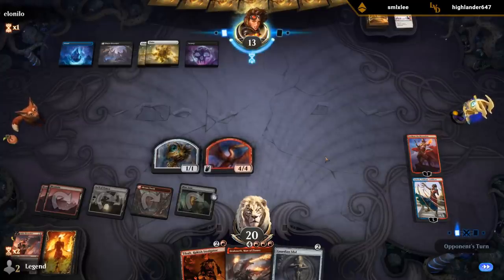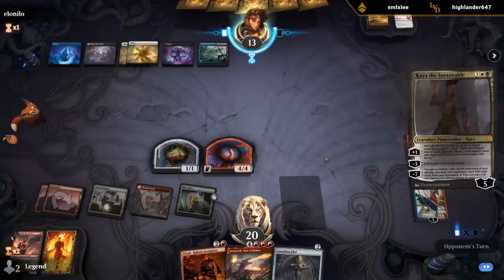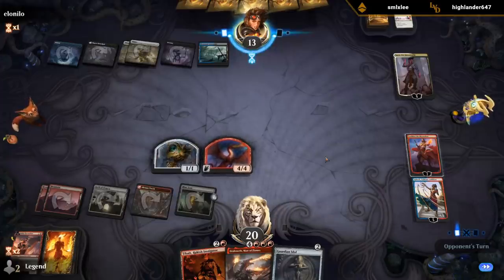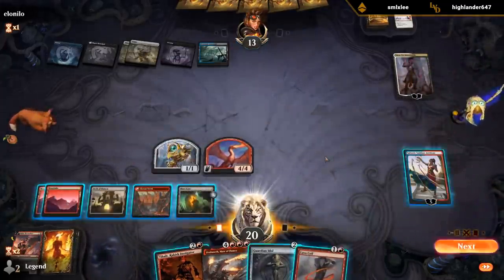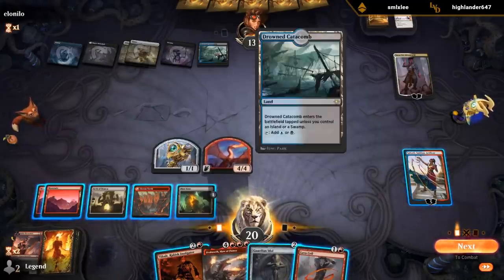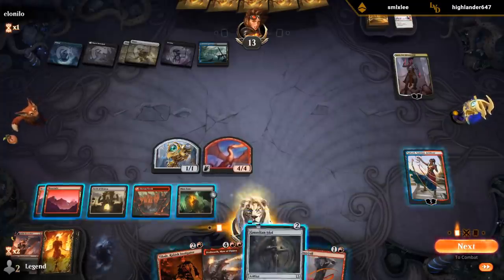So we've got them covered from a bunch of different angles. Kaya's pretty good — it's an answer to Sarkhan. This only hits creatures. For single black, Fatal Push would be a bit of a disaster. But I think this turn: Guardian Idol, Tibalt, make a couple tokens, turn Servo into a dragon.